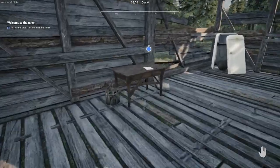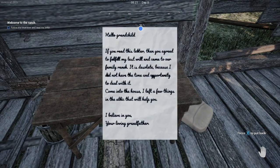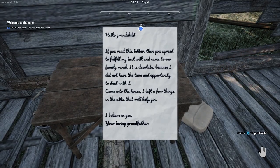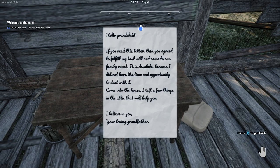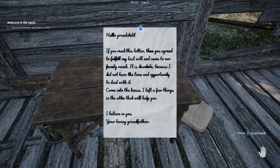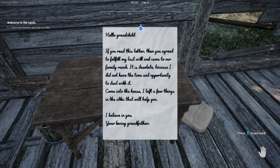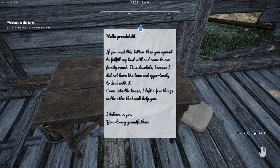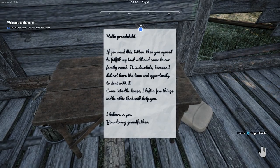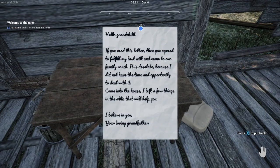Welcome to the ranch. You've arrived at your grandfather's ranch — he left a letter in the barn. It says: 'Hello grandchild, if you read this then you agreed to fulfill my last will and come to our family ranch. It is desolate because I did not have the time or opportunity to deal with it. Come into the house — I left a few things in the attic that will help you. I believe in you. Your loving grandfather.'